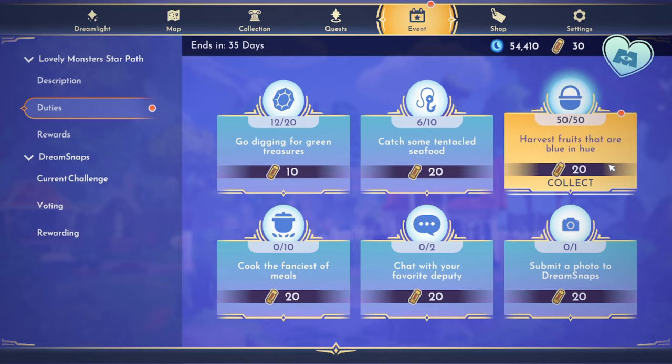Lastly, we have 50 out of 50 harvest fruits that are blue in hue. Of course, you guessed it — that would be blueberries, and that is 20 points.